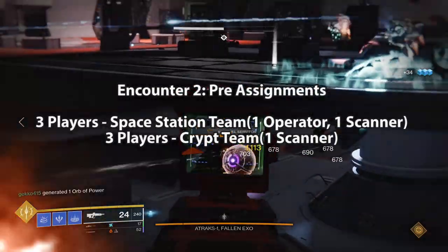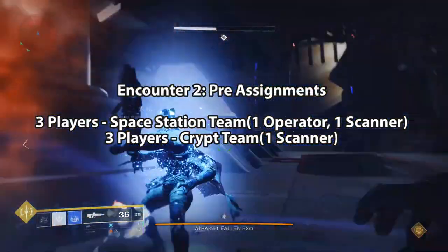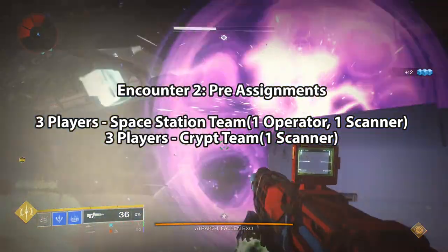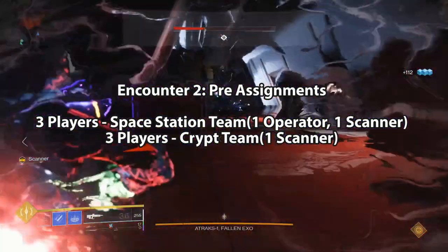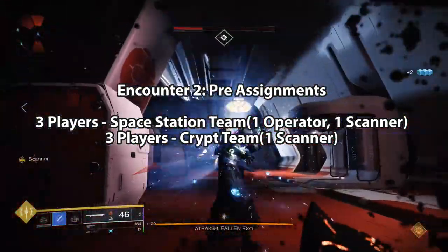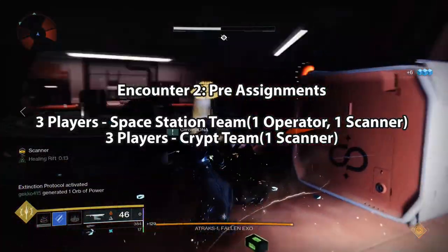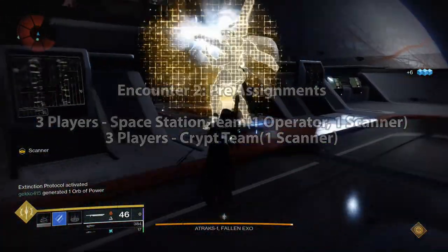Three people designated to go up into the space station and three people to stay down below in the Deep Stone Crypt. One of the three people designated for the space station should be the Operator, another should be the Scanner. A third person down in the crypt should also be assigned as a Scanner.